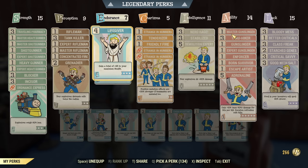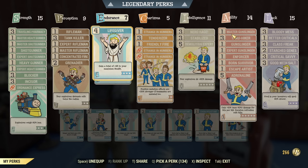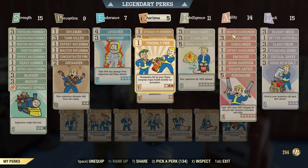Under Endurance, we have two essential perks: Life Giver and Fireproof. Both are beneficial for full health, low health, power armor, non-power armor — every time. Those are the best Endurance perks in my opinion. Under Charisma: Strength in Numbers, Tenderizer, and Friendly Fire. Friendly Fire is for healing allies — just Rank 1. A little bit of healing occasionally can be needed; I want to have it all in the Universal Build.